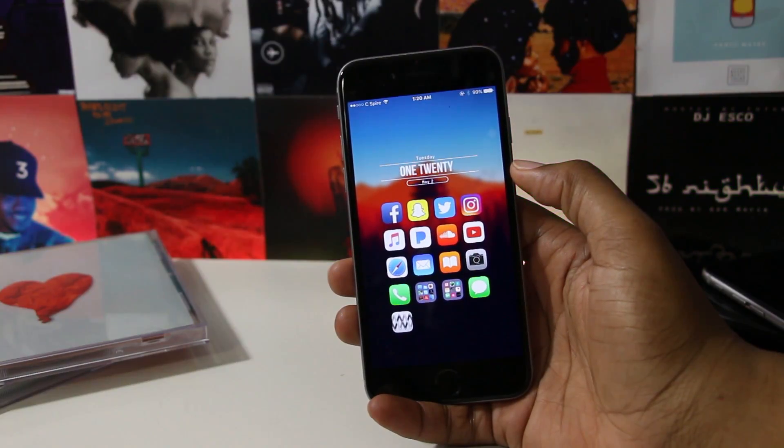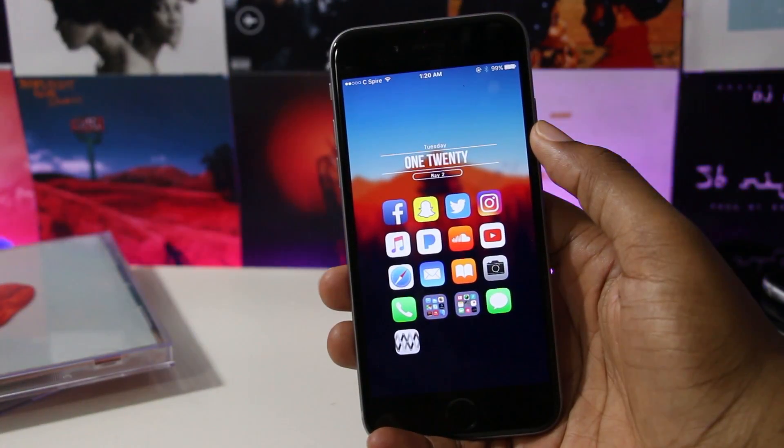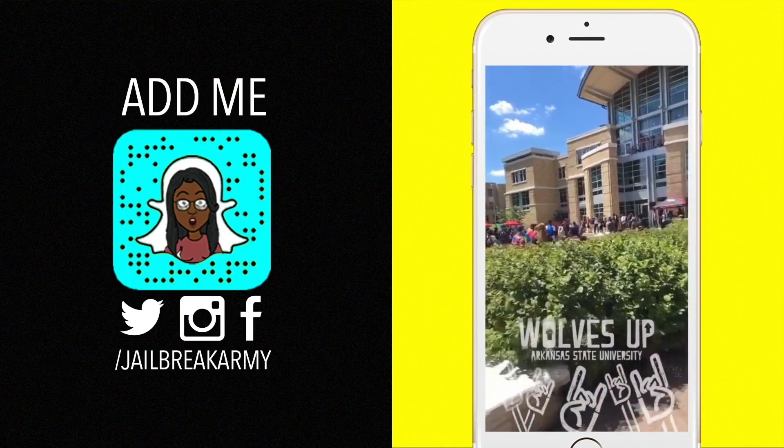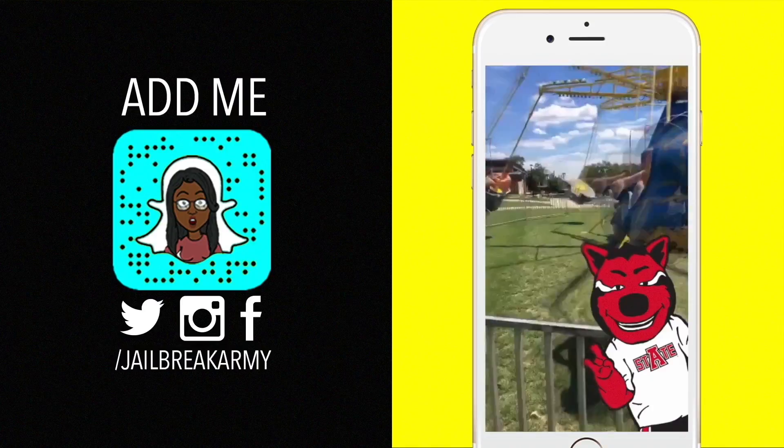What's up guys, JetBA here. Today I want to show you how to have Yalu and myPortal automatically re-sign itself after the signing certificate has expired. If you enjoyed this video or find it useful, be sure to show some love by hitting that like button, sharing this video, and subscribing to the channel. If you want to see behind the scenes, follow me on Twitter, Instagram, and Snapchat at Jailbreak Army — and I'm on Facebook too.